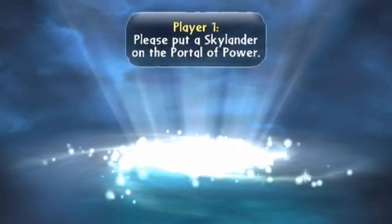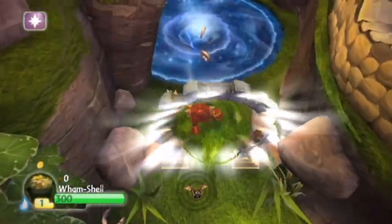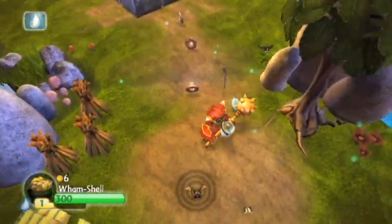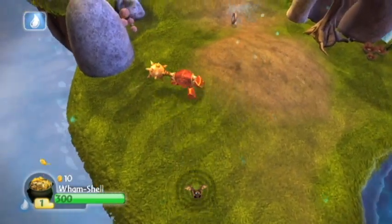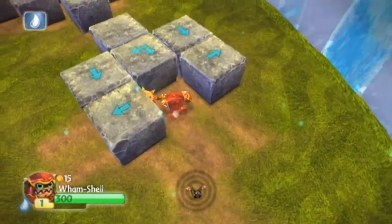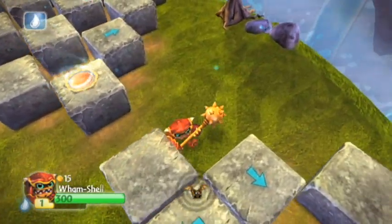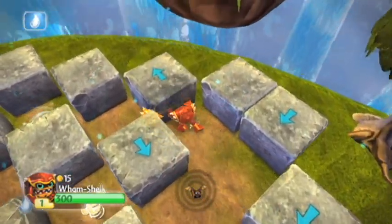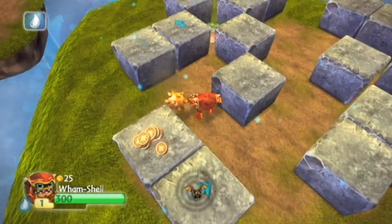Let's use Wampshedder — he is my latest and last acquisition for this game. I've actually never used him before. He shoots out like a starfish — that's cool. Okay, the block puzzle. For a lot of these, they're not particularly difficult — it's just a trial and error type thing. For a lot of these puzzles I don't remember the exact solutions, so you're going to see me just moving them around and hopefully finding the solution.